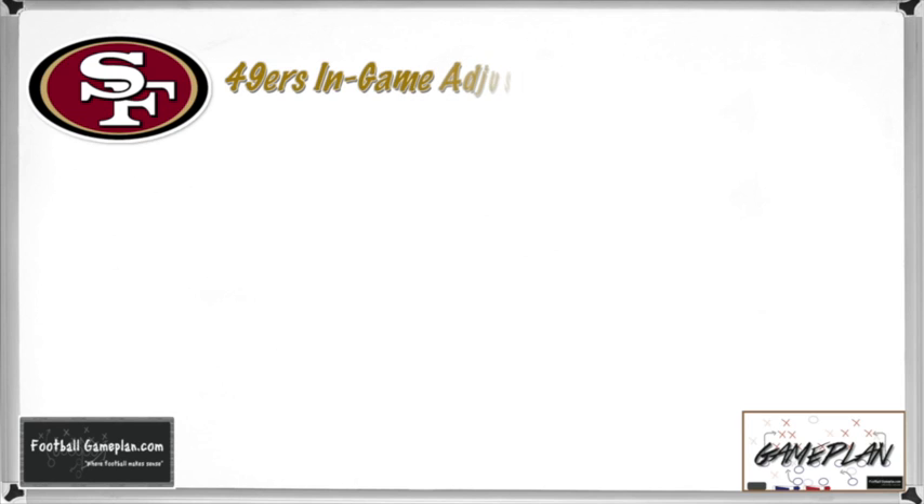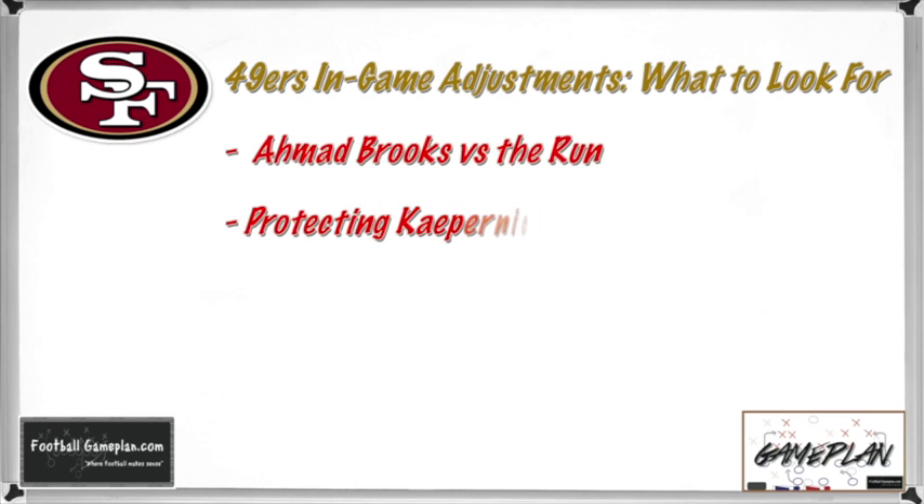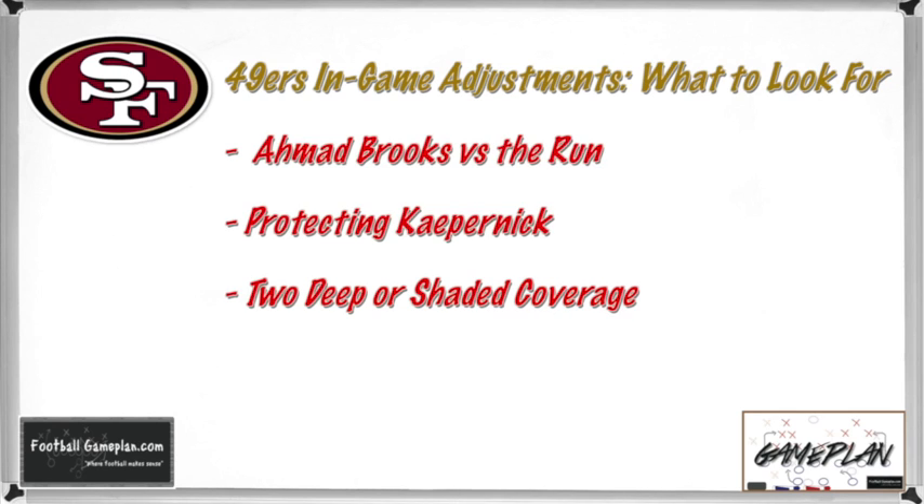Now here are some in-game adjustments to watch for. For San Francisco, watch how they utilize Ahmad Brooks versus Tampa Bay's running game — do they allow him to put his hand in the dirt as a contain defender to seal the edge, or be more aggressive in run-blitz situations? Also watch how they protect Colin Kaepernick versus Tampa's talented defensive line — do they move the pocket, slide protect to one side, or use max protection? On defense, will they stay with a two-deep safety look or tilt coverage toward Vincent Jackson to take him away and force Mike Glennon to other targets?